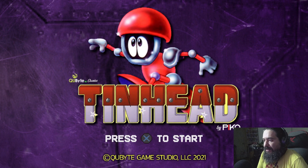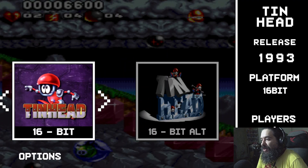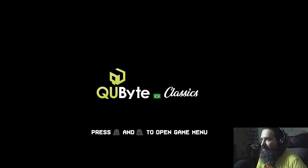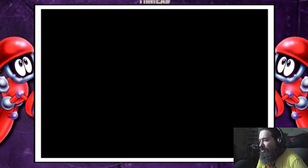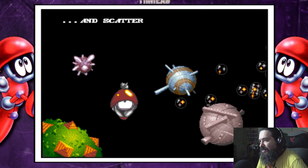So this is from Cubite and Pico. They've been re-releasing a lot of older IPs and games. There's a 16-bit version of it and a 16-bit alternative that's like a 2019 release of it. We're going to go ahead and check out the original. They've been releasing a lot of these classic games — a lot of obscure titles. And Tinhead is definitely one of the newest ones.